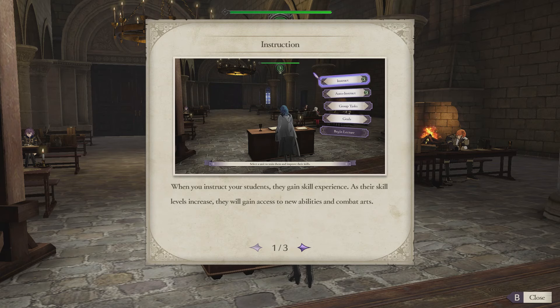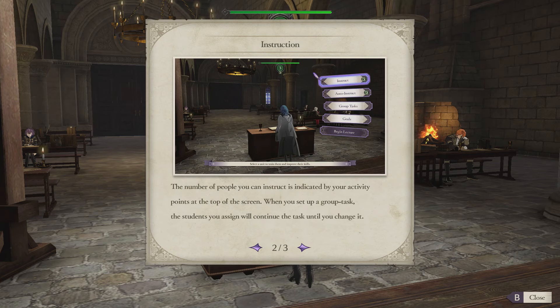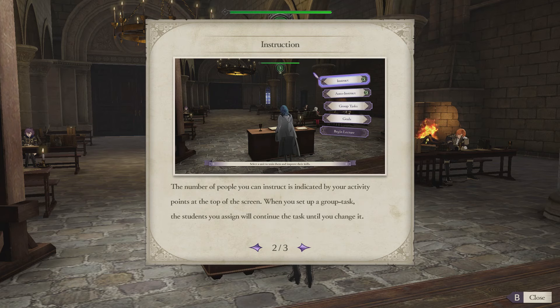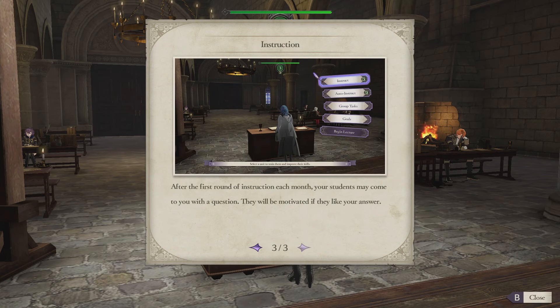Instruction: when you instruct your students, they gain skill experience. As their skill levels increase, they will gain access to new abilities and combat arts. The number of people you can instruct is indicated by your activity points. When you set up a group task, the students you assign will continue until you change it. After the first round of instruction each month, your students may come to you with a question — they will be motivated if they like your answer. So we can instruct individually or as a group, and after the first round we get an opportunity to bond.